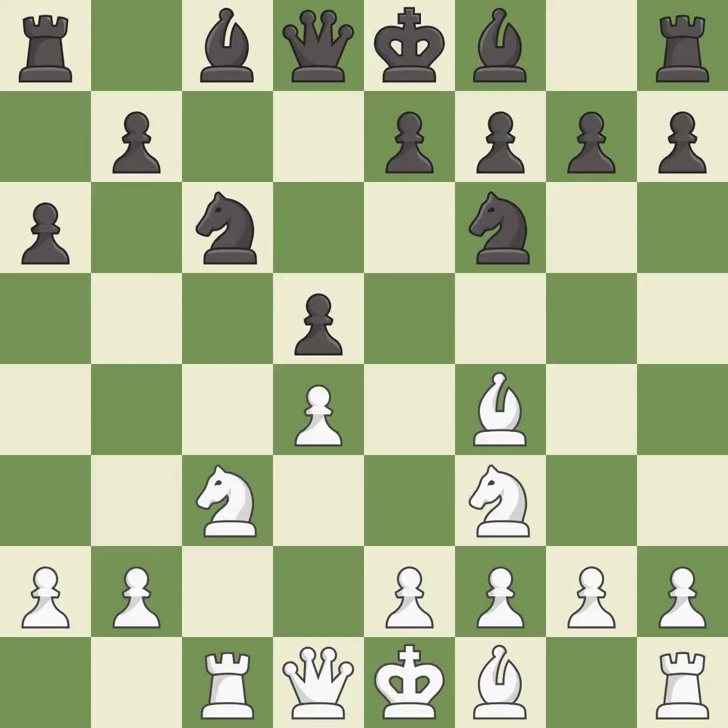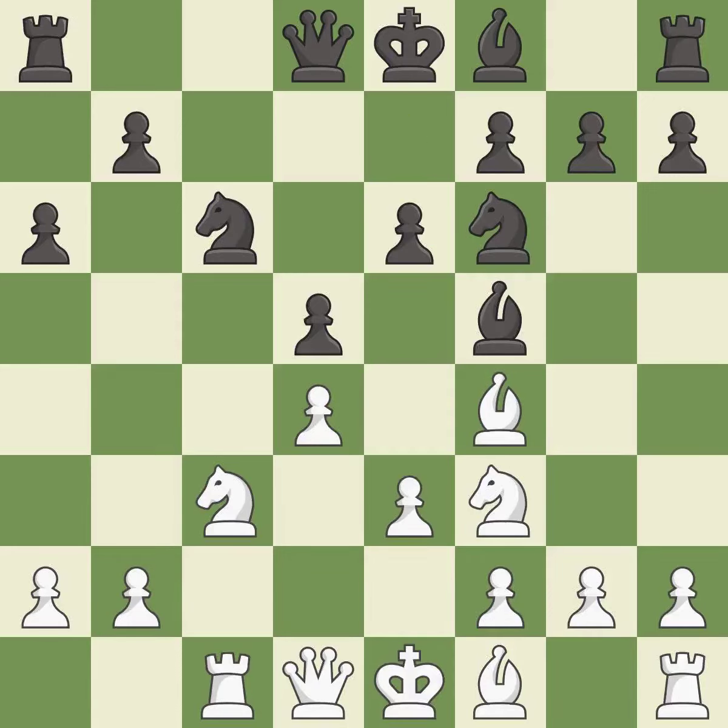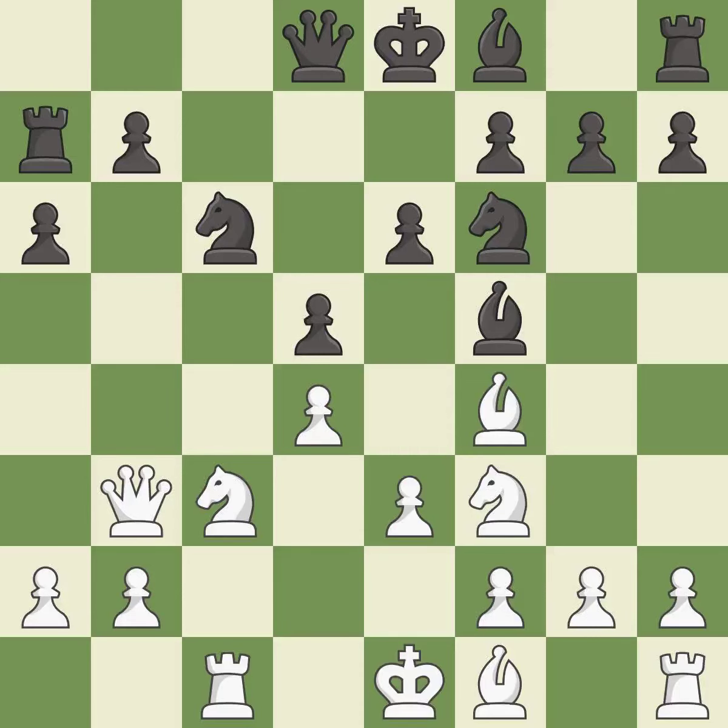This takes an open file, a common method for activating a rook. This develops a bishop off its starting square, getting it into the action. This prepares the bishop for development, and the bishop is ready to be developed to an active square. This activates a queen by developing it off of its starting square.